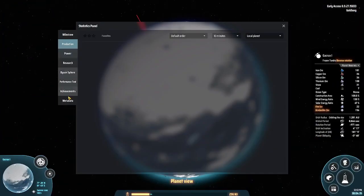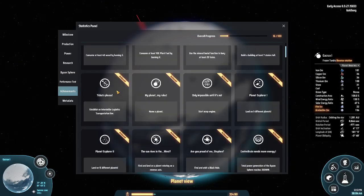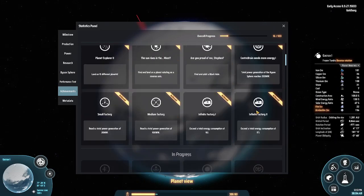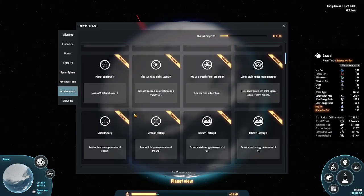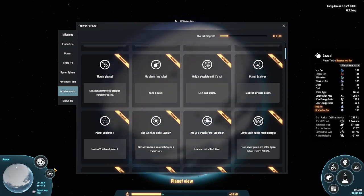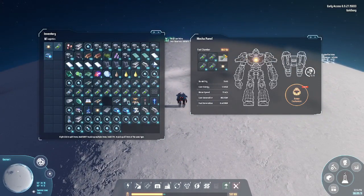This planet has reversed rotation. I have an achievement for this - here it is: 'The sun rises in the west.' This is a reverse rotation planet - don't forget. Landing on a planet rotating on a reversed axis is a very interesting thing.